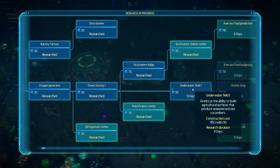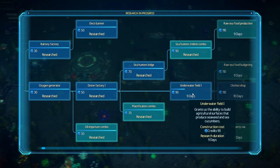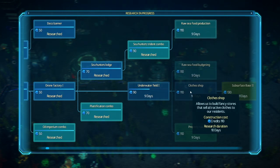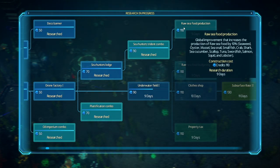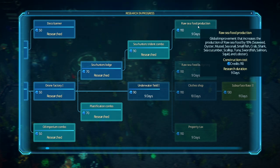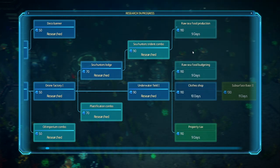How many families do we have? Seven families, five houses — let's fix that. There are disasters that strike — the water gets cold. I didn't experience that in my two-and-a-half, three-hour playthrough. No research going — let's get that going. We'll do the Sea Hunter's Lodge; this will be for food.